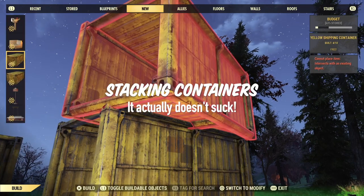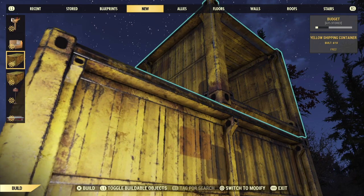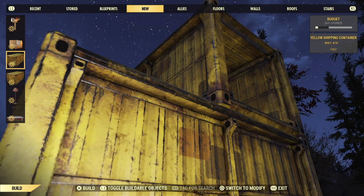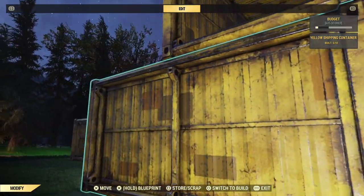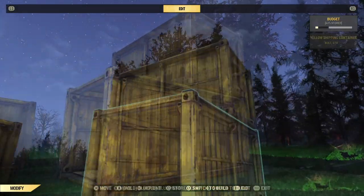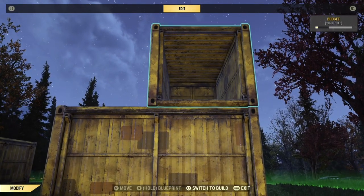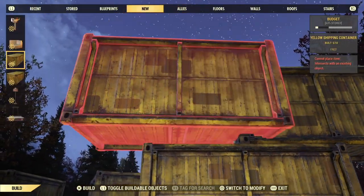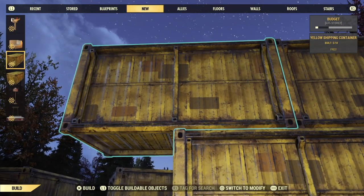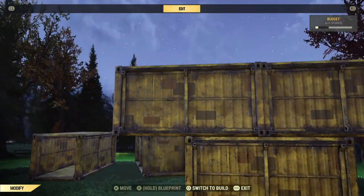So now let's take a look at what you can actually do with them. Stacking them is pretty easy compared to just about anything else in this build system. The upper container needs to be at least half on the bottom one, and it seems to need at least one end to be supported by the lower one as well. You can also stack them as high as your build area will allow, and unlike with most prefabs, these don't have a foundation. So you can place them on floors, roofs, underground, and probably even on pre-existing world structures, though I haven't had a chance to try that yet.